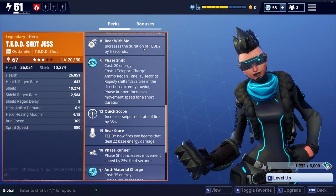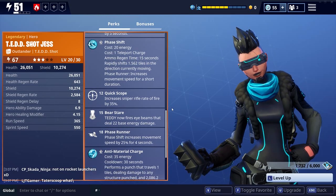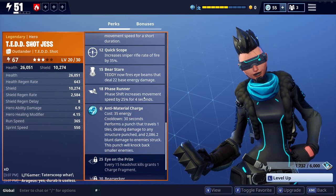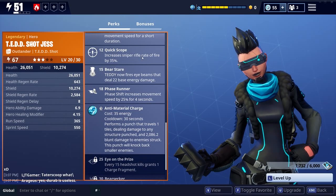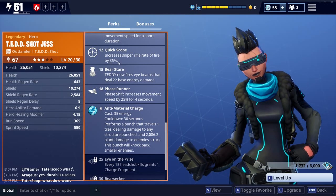Bear With Me increases the duration of the teddy by 5 seconds. She's got Phase Shift when she gets up to 2 stars. And this is what makes her like the sniperish outlander that she is - she's got Quick Scope, so increased sniper rifle rate of fire by 35%. That's massive as a boost in itself.